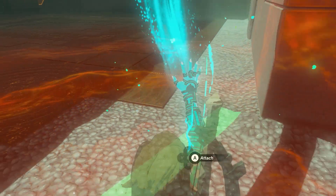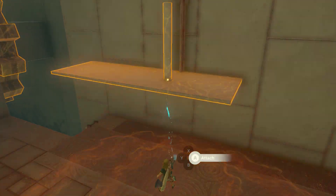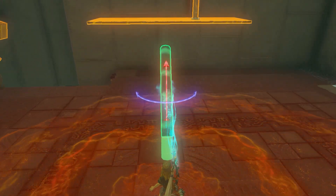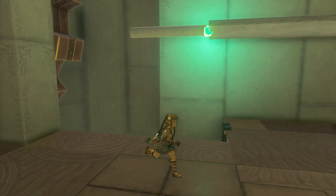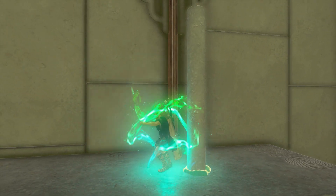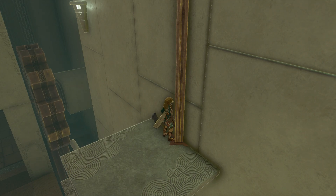Loosen the pillar from the chest and rotate it so it's upward. Position it between those two plates. Get into the other one and loosen it as well. Rotate it so it's horizontal and glue it to the plate. Now use your ascent option to go through the first plate, then use it again to go through the second plate, and then we just have to wait until we're pushed up. There we go.